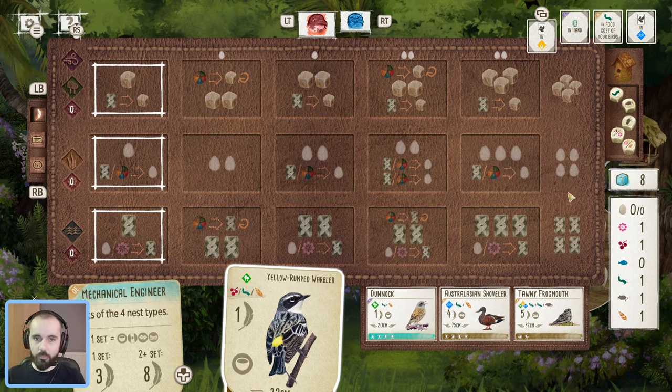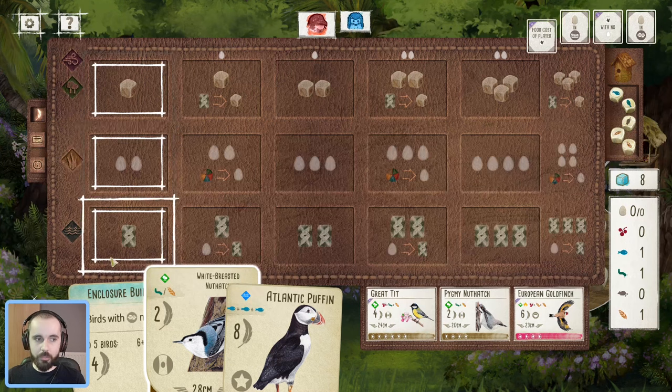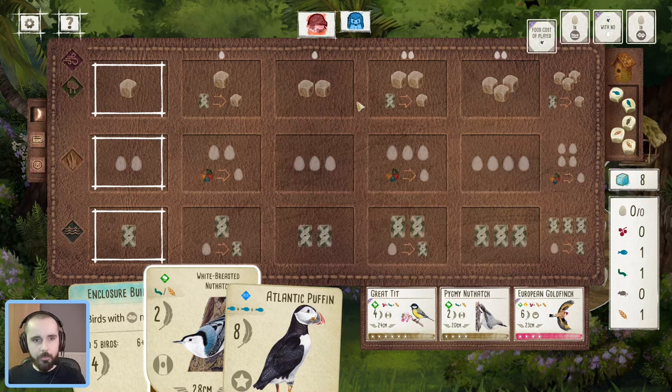Players familiar with the base game boards will be aware of how much stronger the grasslands is there because you start off with those two eggs already. Looking at the base boards, you can see how much less balanced they look compared to the Oceania board. Right off the bat in the first column you're already getting more eggs than food or cards — you only get one each of food or cards. At the far end you're already getting four eggs and an option to discard for a fifth, whereas with food and cards you're only getting three. The base board is definitely less balanced across the three habitats.